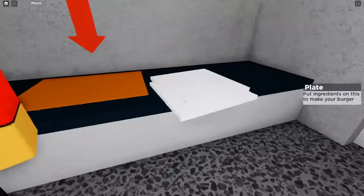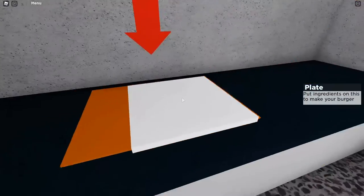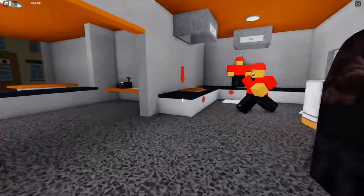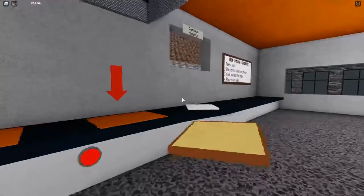We only want one plate. These plates seem to be attached to each other, but we only want one plate, please. Thank you. I'm going to take this plate. I'm actually going to cook a sandwich. It seems as though it's exactly like the actual Cook Burgers game. Again, it's by the same person — this isn't a copy or anything. Alright, so we're going to take the bread.